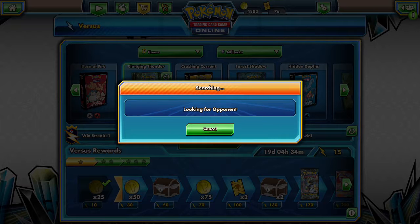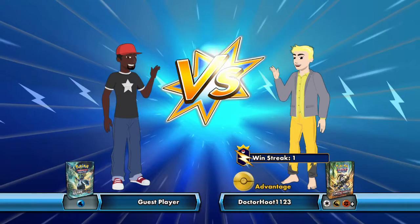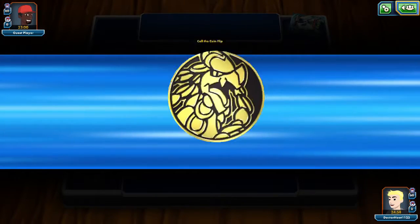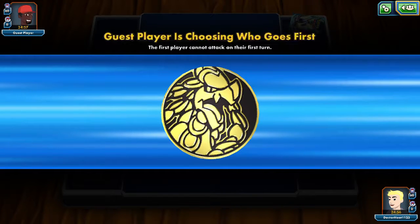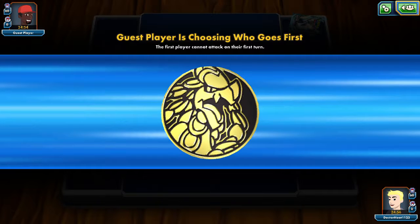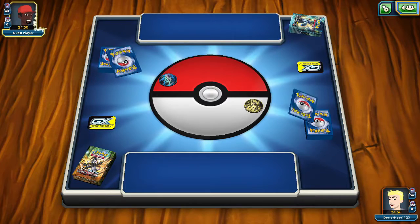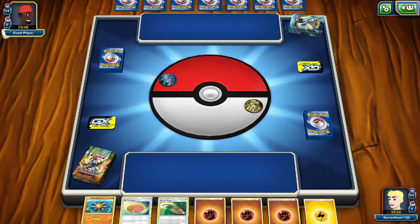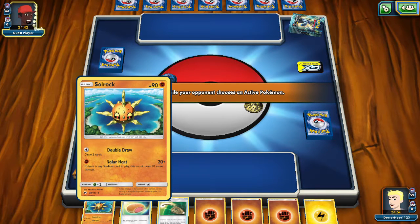We shall see. Guest player with the Ultrapism — Emperor's Command, I think it's called. We actually lost the coin flip. He wants to go first because he's the guest player, that makes sense. Escape rope — okay, it can come in handy, I won't mock it too much.